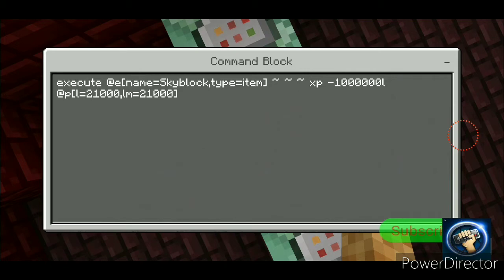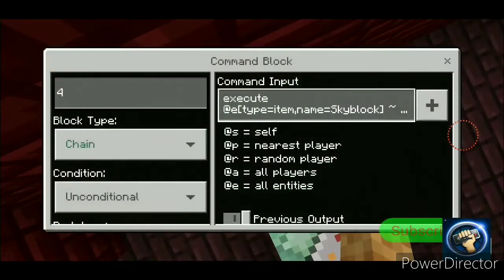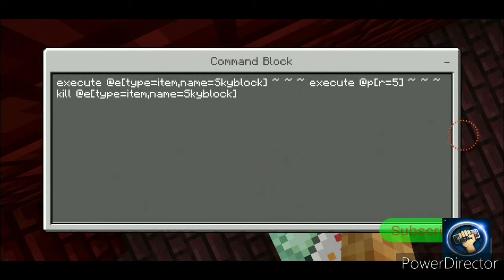Execute at @e, xp negative one million, @p lm equals 21000. I don't know what that does. Execute at @e type equals item name equals Sky Block, execute at @p r equals five, kill @e type equals item name equals Sky Block.